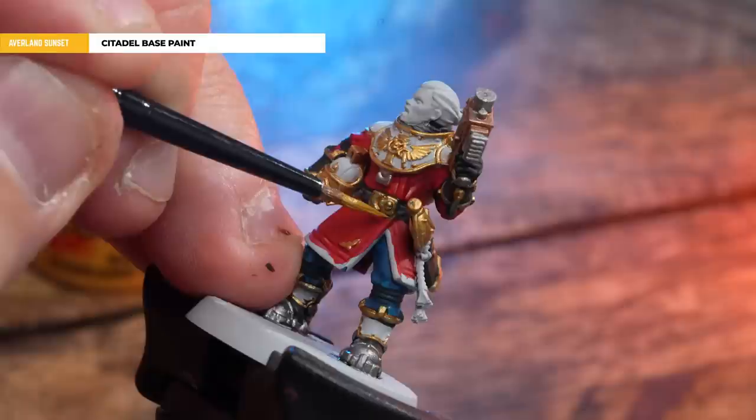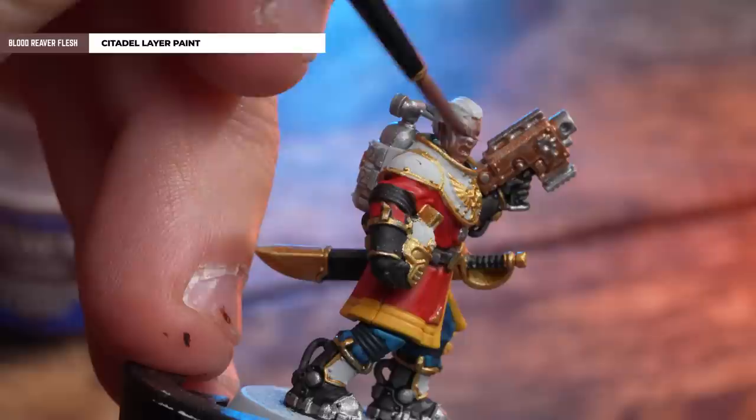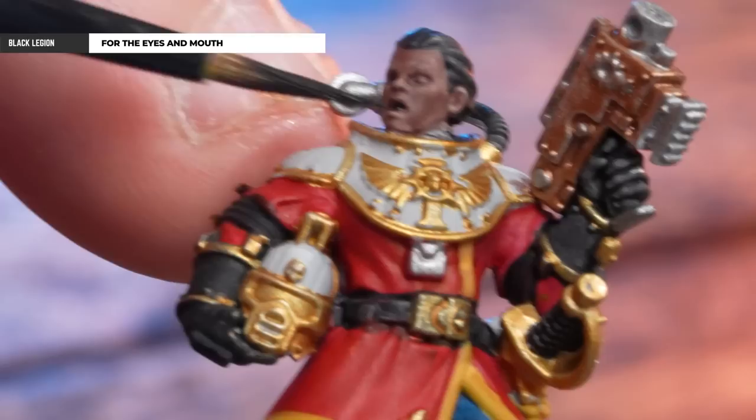And now we're going to pick out the trim in Avaland Sunset, and don't forget the badge on the left arm as well. When painting faces, use whichever skin tone you wish. Here I'm using Blood Reaver Flesh, Catachan Flesh and Cadian Flesh Tone to get a nice mix of skin tones across the unit.